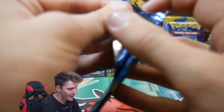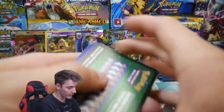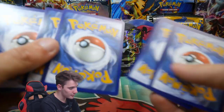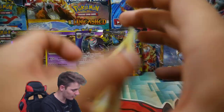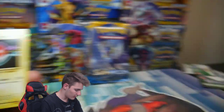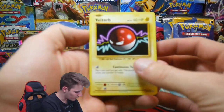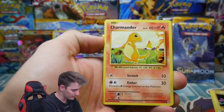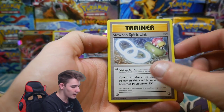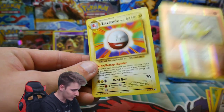You could even call me Sneezel! I just realized that's a mega full art in the first pack. We have a Voltorb, a Charmander, Diglett, a Gastly, Caterpie, a Devolution Spray, Brock's Grit, a Slowbro Spirit Link, Sandshrew Reverse Holo, and an Electrode Regular Rare.